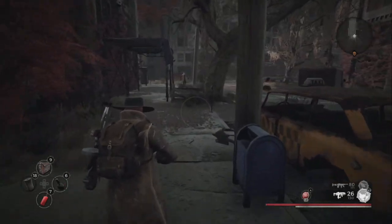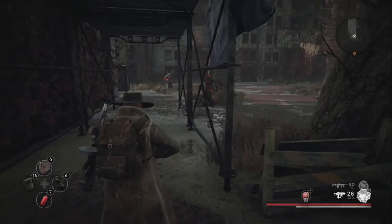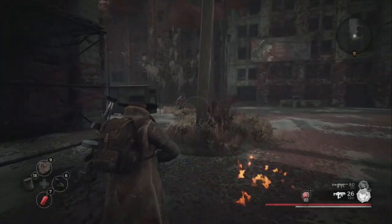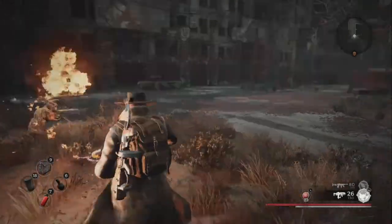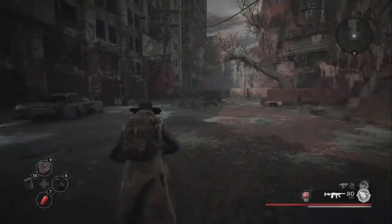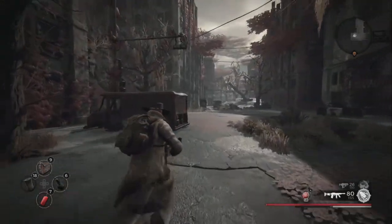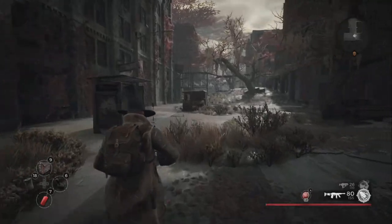We're going to sneak up on this guy and then we're going to flame him. You don't see me. Look how close I'm getting. Never even knew I was there. Same way with this guy — never knew I was there. And coming up behind somebody with this gun, you can hit him with range easy enough. But if you're a little bit nervous about range, just get up close and personal.